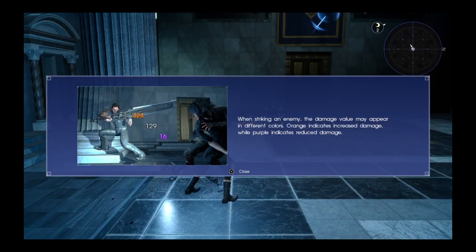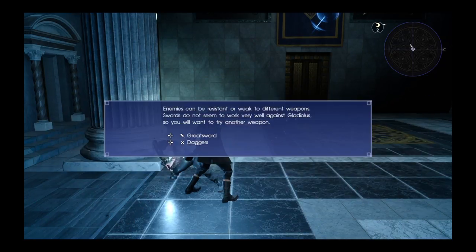Weapons. When striking an enemy, the damage value may appear in different colors. Orange indicates increased damage, while purple indicates reduced damage. Enemies can be resistant or weak to different weapons. Swords do not seem to work very well against Gladiolus.